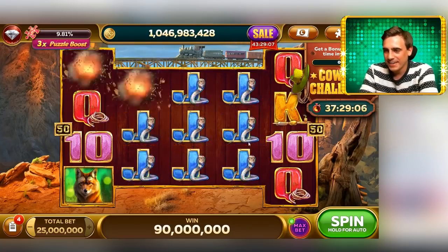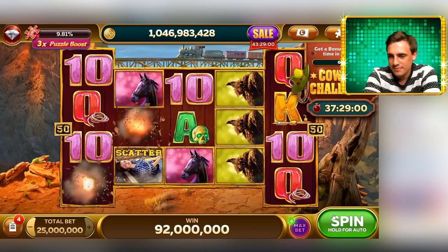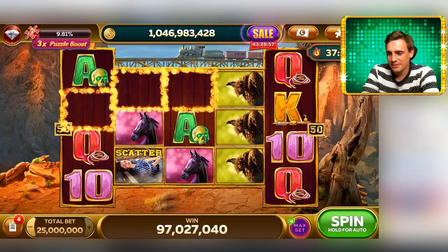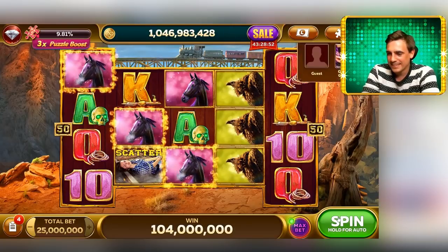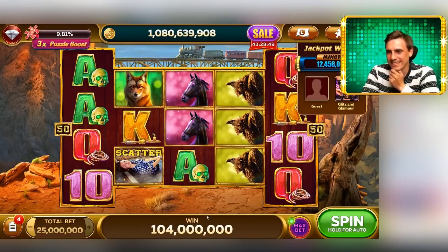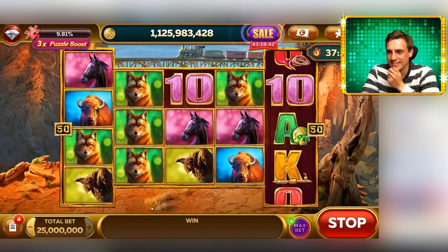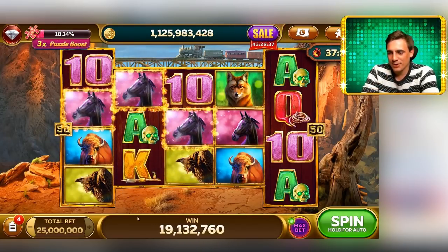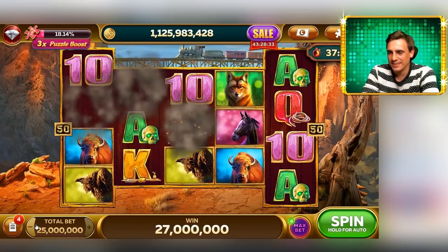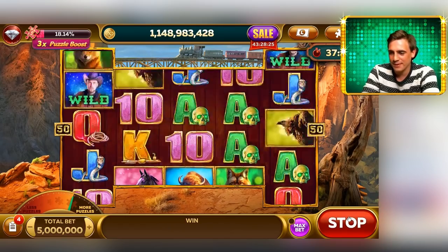Just look at that — huge explosion. That's already 98. I started playing on max bet and that paid off. Actually, that was a mistake on my part to play on a high bet. Let's stop doing that. Even though I'm lucky, I'll lower my bet right now. Let's play on 5 million total bet.